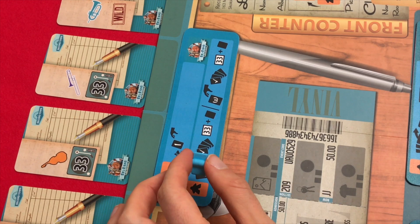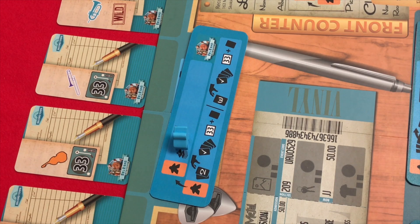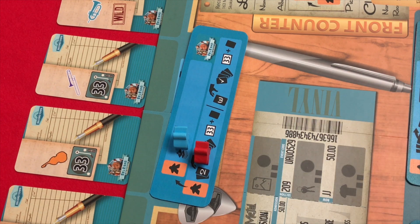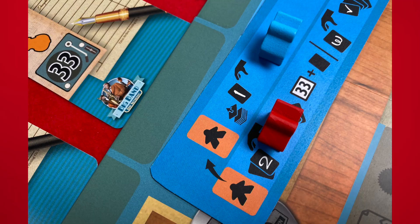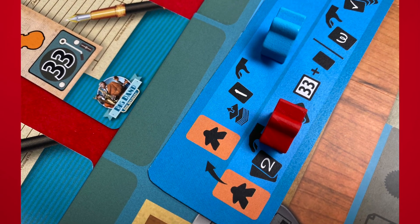During the Move step, the player will move their meeple to a different location on the board. If a player is already on that location's space, the active player bumps that meeple to the bump action space. During the Action step, the player performs the action of the location their meeple is in. If at the magazine rack, they draw two knowledge cards if they are in 78 speed, or three if they are in 33 speed.